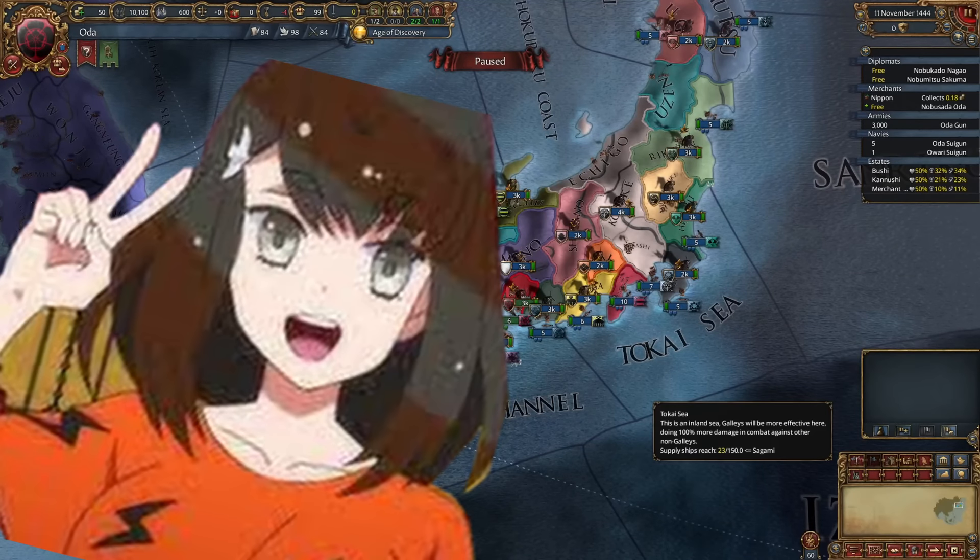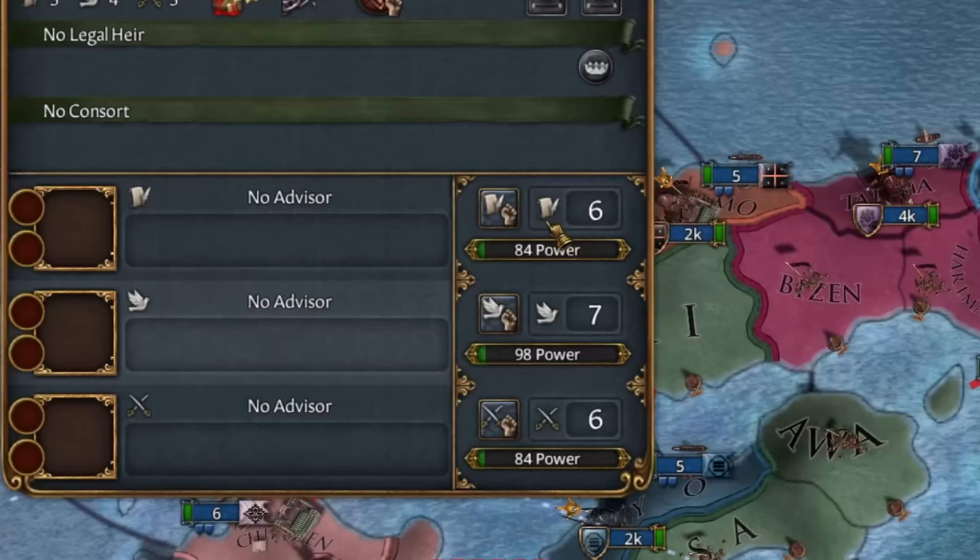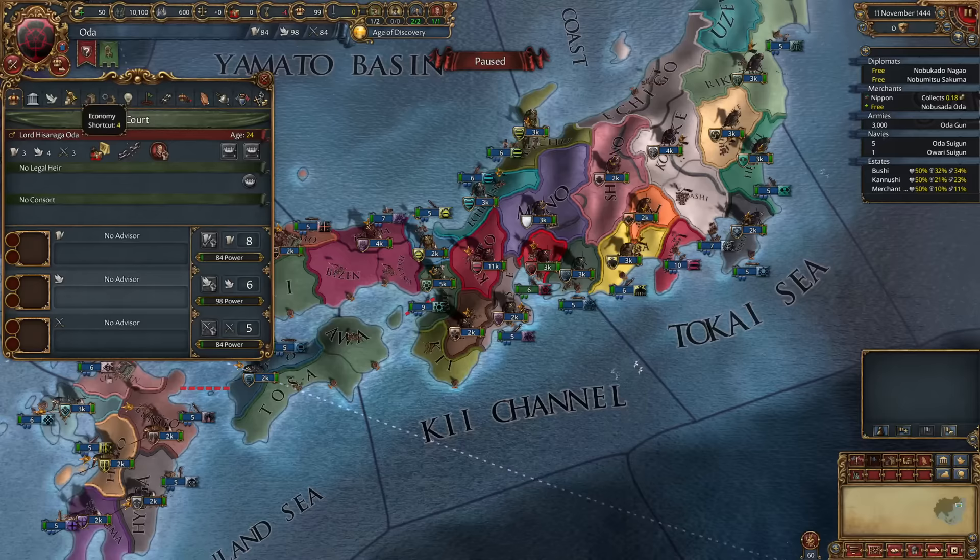Konnichiwa! In this series, we're going to conquer the world starting out as a single province, the daimyo of Oda. Let's start by unifying the Japanese islands first. We'll need a ton of admin points to core the entirety of Japan in the next 30 years, so we start with an admin focus. This will slow down our miltech progress, but that shouldn't be an issue since we start with an extremely powerful set of national ideas.